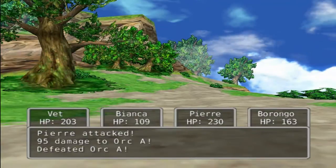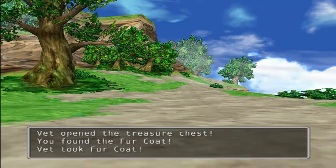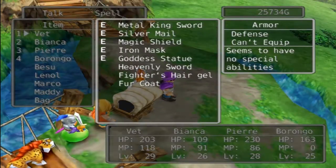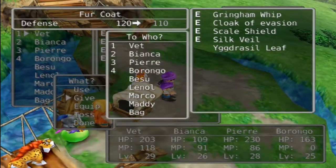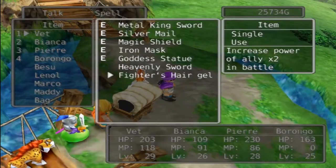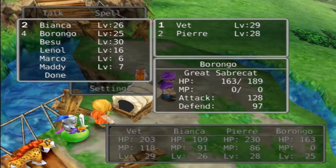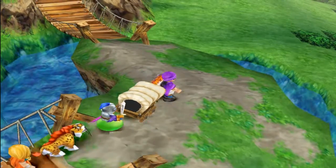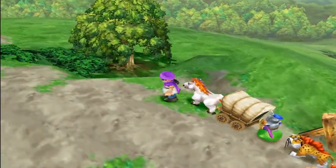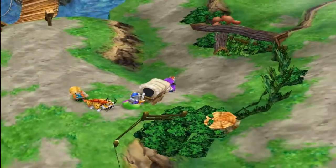Every time you go to a town, your human characters get put in priority spots basically — for a fur coat. Like Bianca, she's a human character, she'll actually get put in the second spot, which is annoying. You've got to set your order. I want Bianca in the fourth spot because she has the lowest HP and defense, but the game doesn't seem to like her in that spot. Every time I visit a town she ends up in the second spot. I don't know why that happens, but it's annoying.